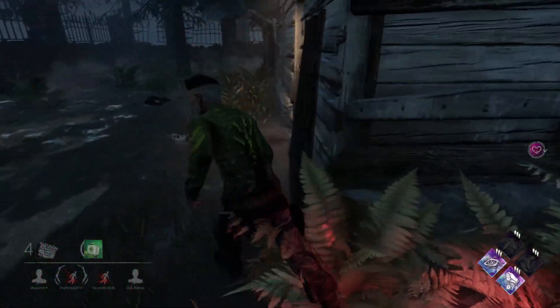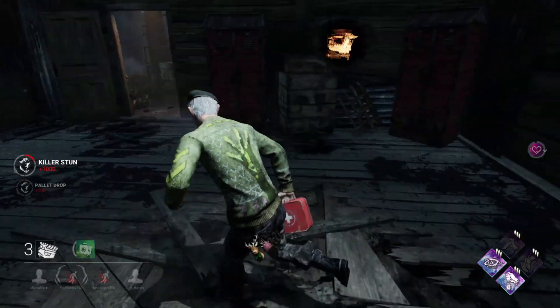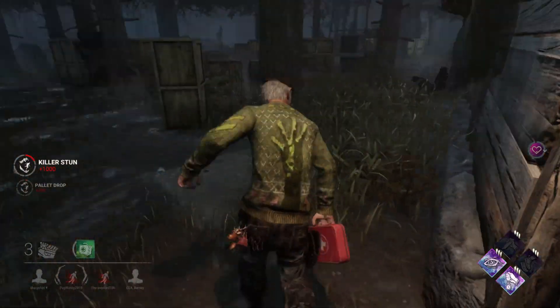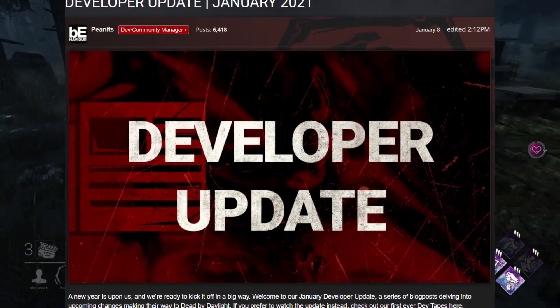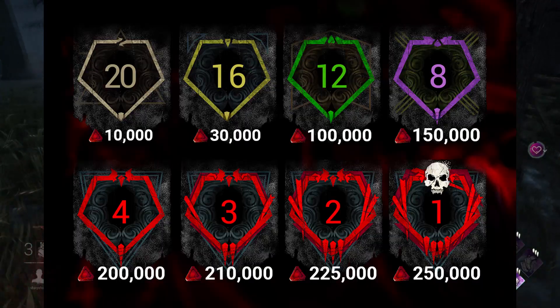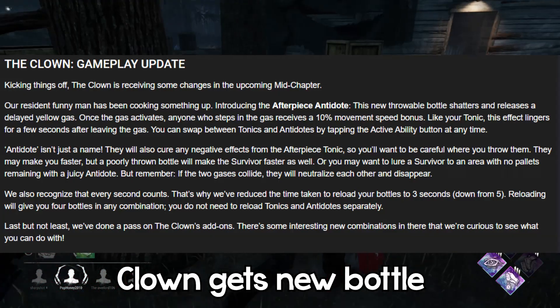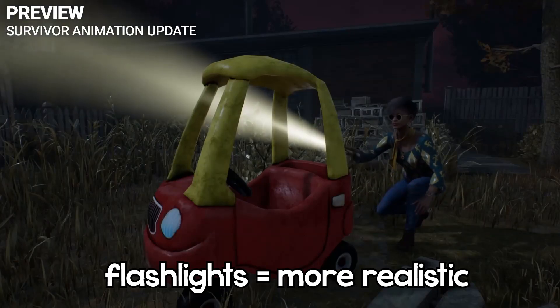What's going on guys, Sharpshot here. For today's video, I wanted to briefly go over the main talking points of the new January 2021 developer update for Dead by Daylight, which is the new ranking system, along with a new HUD that'll probably take some getting used to, a couple of killer reworks, and some movement changes.